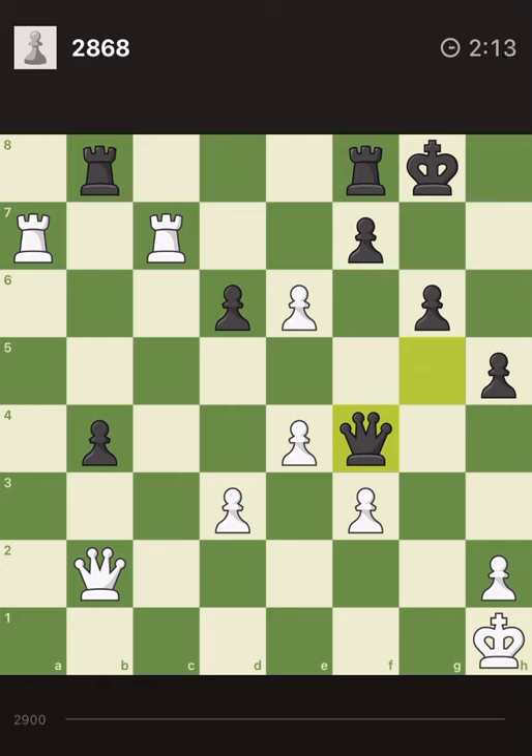Yeah, e3 is bad. Because I can push my f-pawn and block his queen's visibility to the h6 square, and then later I bring my queen to g5. But still, g5 and h6 are available moves. And the main thing is that if there are multiple places the queen can go, then maybe I'm doing something wrong.